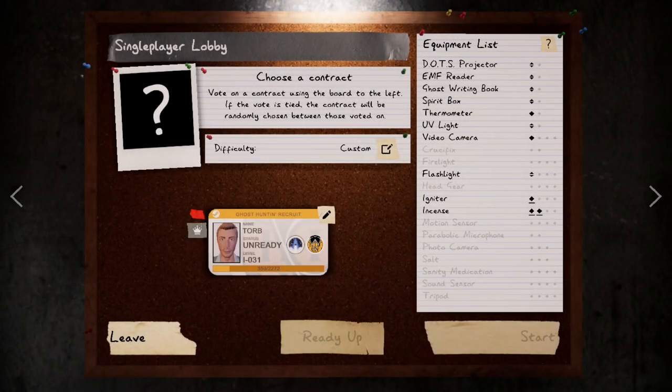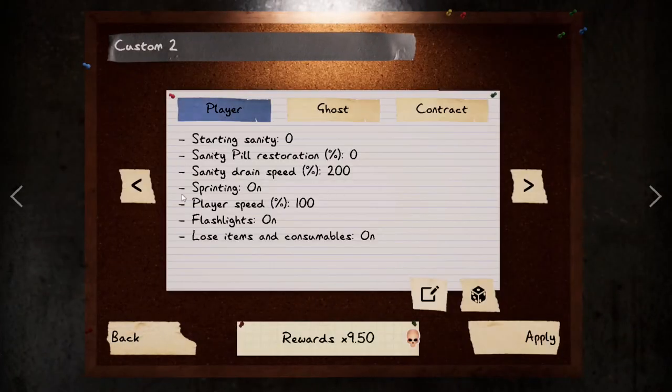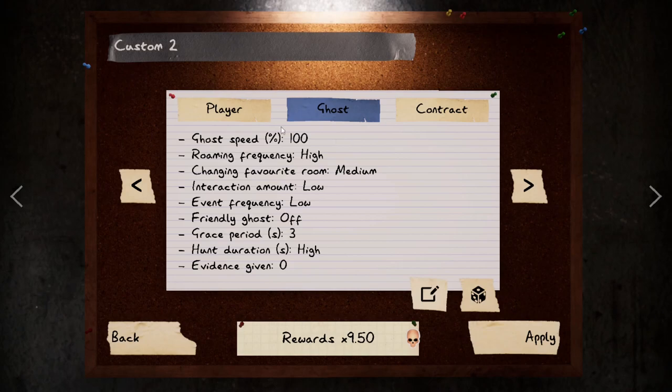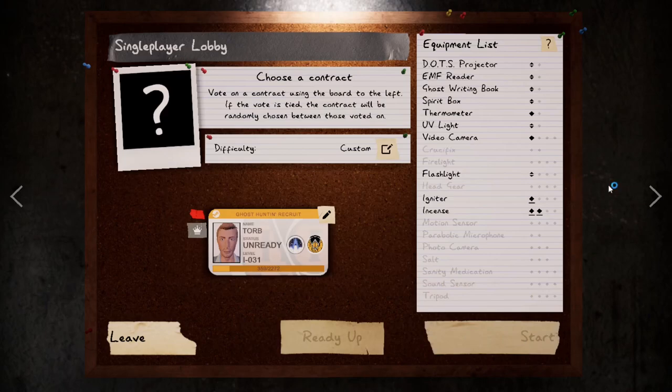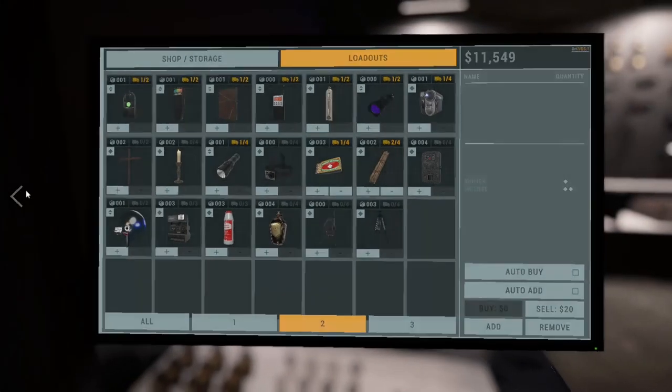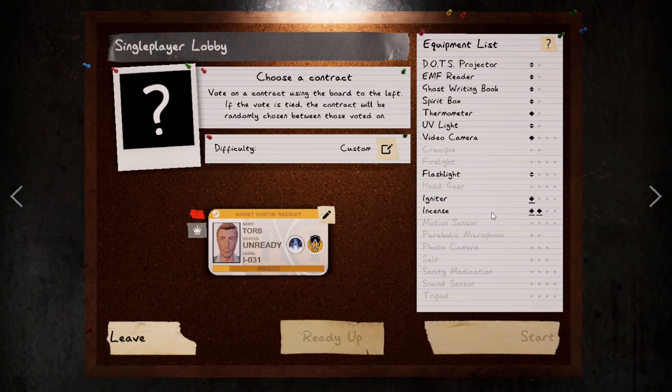Hey everybody and welcome to another episode of Phasmophobia. Today I figured we could do a little bit of grinding — grinding in the way I used to do before the progression update, which I'll show off real quickly. You can see this contract, here's the player's stats, ghost stats, and the contract stats in case you wanted to copy it at home. We bring an igniter, an incense, and that's about it.